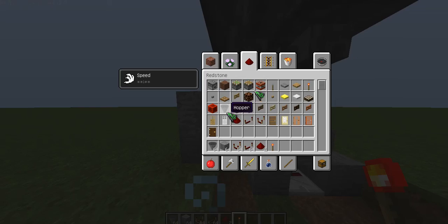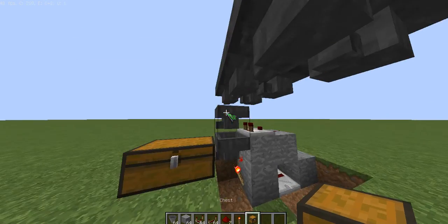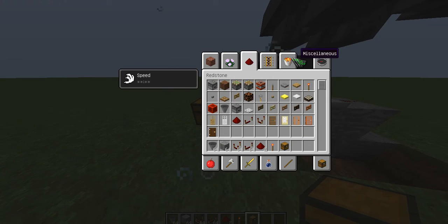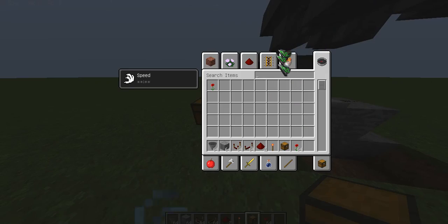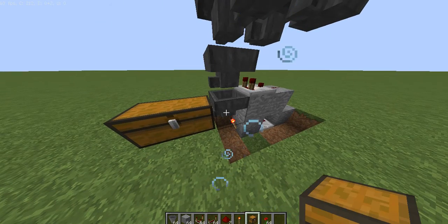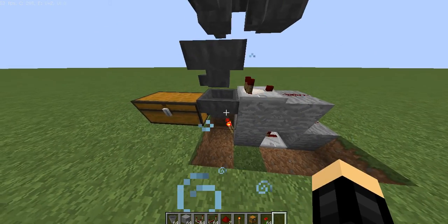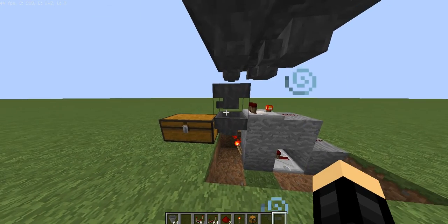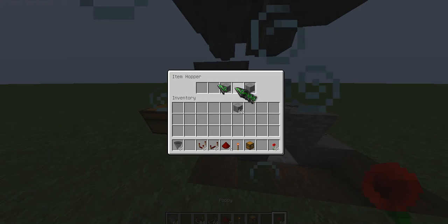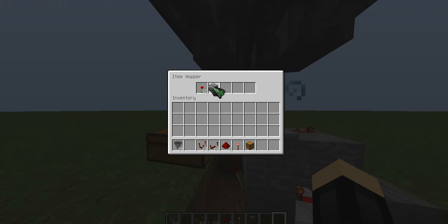Then what you need to do right here — there will be a chest right here. You guys can either want iron or poppies to go into here. Usually I like to do poppies. So let me get out poppies. And then you need four of any kind of block. Put poppies in here, and then four of whatever block you want in here. Oh, wrong hopper — I meant in this hopper, the one that has the repeater behind it.